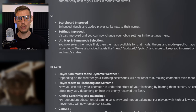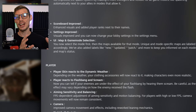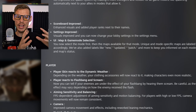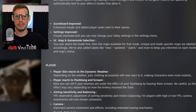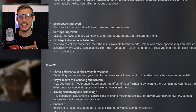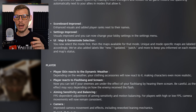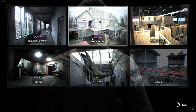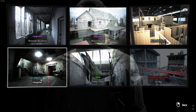With the UI, they improved the scoreboard by enhancing visuals and adding player ranks next to their names. I was kind of waiting for them to bring the ranks thing more into the game. They also improved the settings visuals so you can now change your lobby settings in the settings menu. With map and game mode selection, you can now select the mode first and then the maps available for that mode — unique and mode-specific maps are labeled accordingly, with labels like 'new', 'updated', and 'patch' to keep you informed.